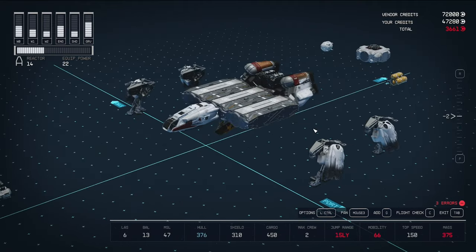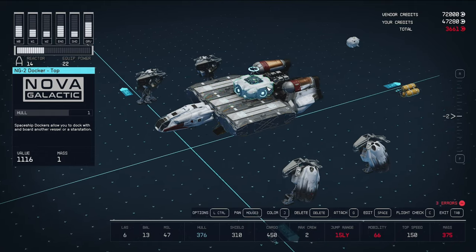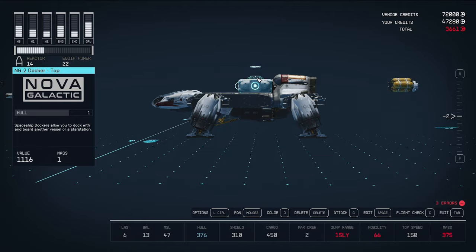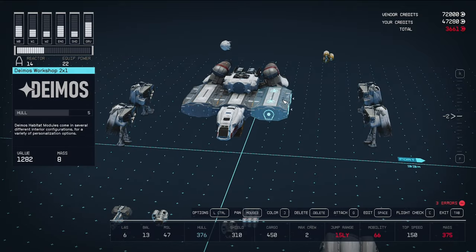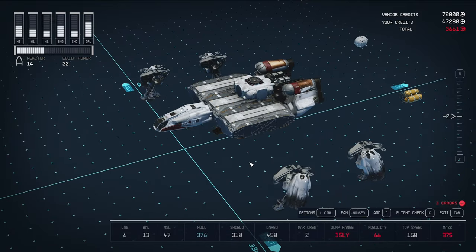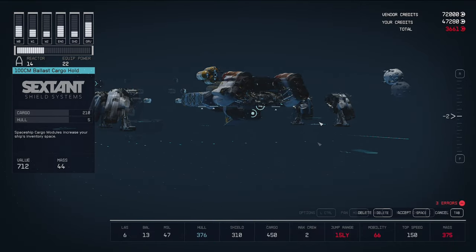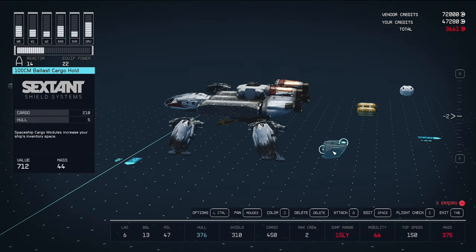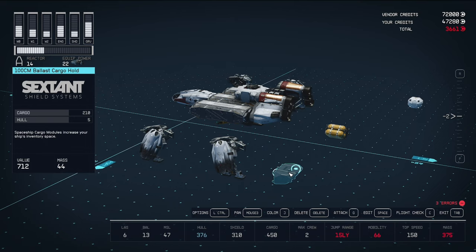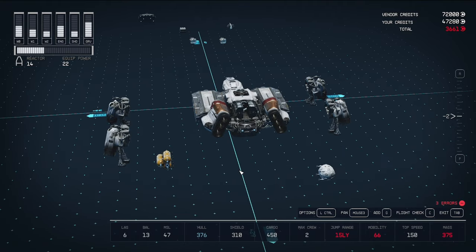We need to put the docking port back on top — it must be at the top level so it can actually attach to other ships. That blue marker indicates your top level; nothing can go above it. Your landing bay or ramp always goes at the bottom. Now let's talk cargo. The rear ballast cargo only attaches at the top or front — there's no flipping it with Z — which dramatically limits our options.